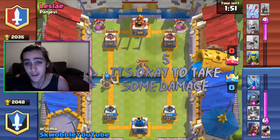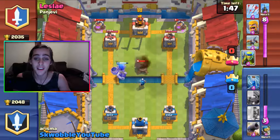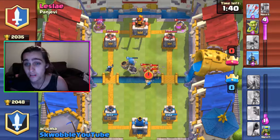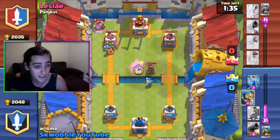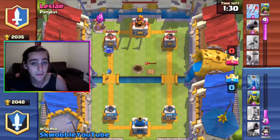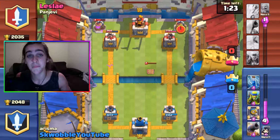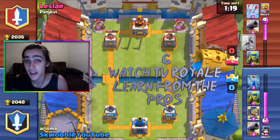Tip number five is to take a little bit of damage. No one likes taking damage, but if they just have Spear Goblins, a Wizard, or a Musketeer hitting your arena tower, it's not going to do that much. Don't waste Elixir just to take that out when your arena tower will handle it — save your Elixir for your next push or to counter their next push.